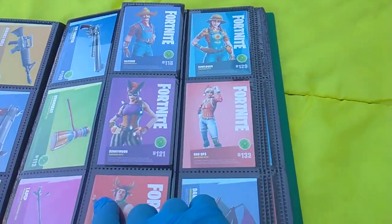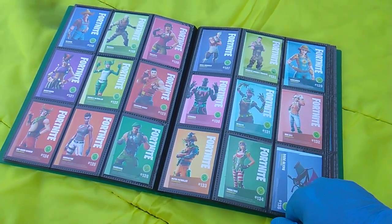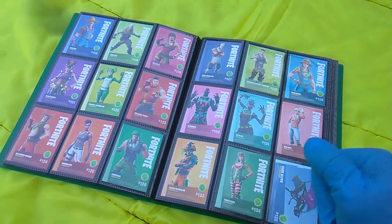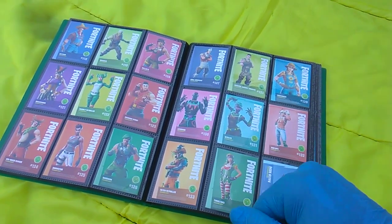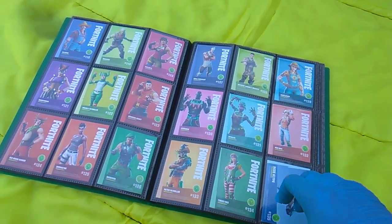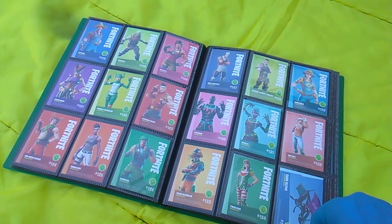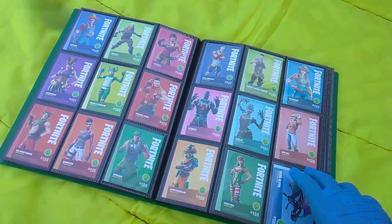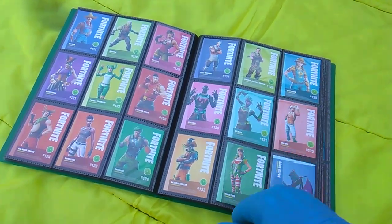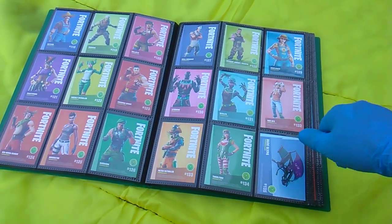My next biggest criticism would be to put the male-female pairings next to each other in the sequencing. Hayseed should be next to Sunflower, and there are dozens of other examples. Some would say the bigger criticism is the male-female pairings where the other person didn't even get included — and if you play the game you probably know more of those than I do. For example, Burnout's girlfriend is in here but Burnout is not. There are tons of examples.